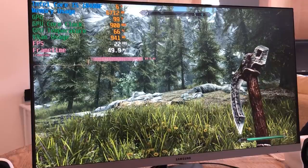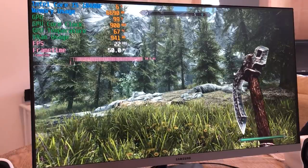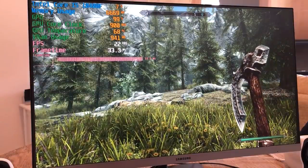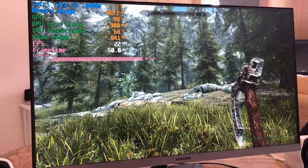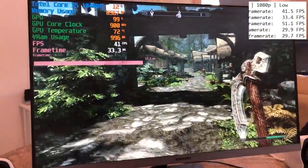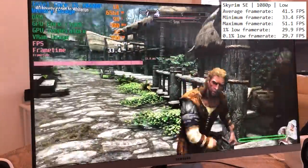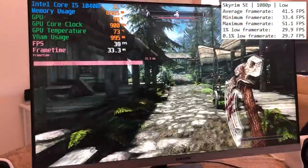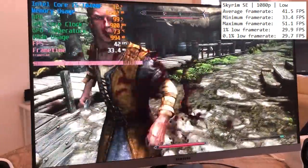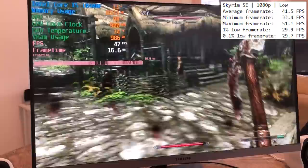Skyrim Special Edition defaulted to high when I first fired it up, though this proved inaccurate as we were only getting around 20-25fps — I was literally just standing still and the frame rate was dipping. The low preset is a better option, and with the improved frame rate I headed off to the nearby town of Riverwood to cause some carnage. I rushed in, took a swipe at Sven's head, and suddenly the whole town was after me. I stopped mid-combat to steal a cabbage, and throughout the entirety of this ordeal the frame rate stayed very stable.